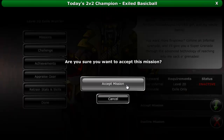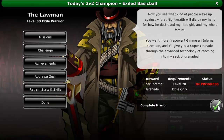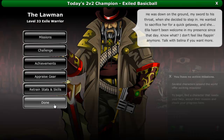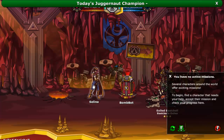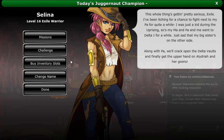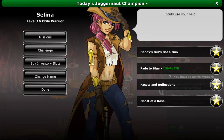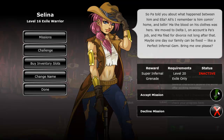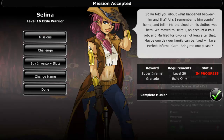Completing this mission will upgrade the infernal grenade to a super infernal grenade and open up 2 new missions from Selena. First, Selena will ask you to bring her 1 perfect infernal gem for the mission Facets and Reflection. Like flawed infernal gems, perfect infernal gems can be acquired by fighting against a vault. Giving 1 to Selena will reward you with another super infernal grenade and will open up the very last mission from this chain.